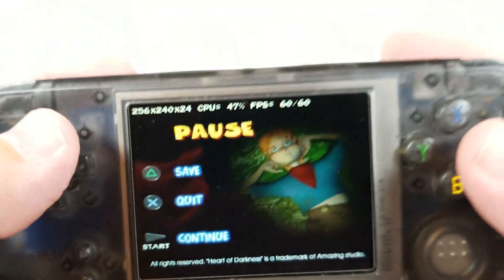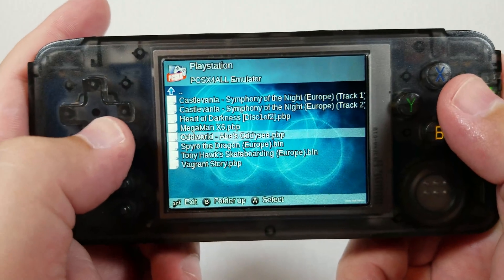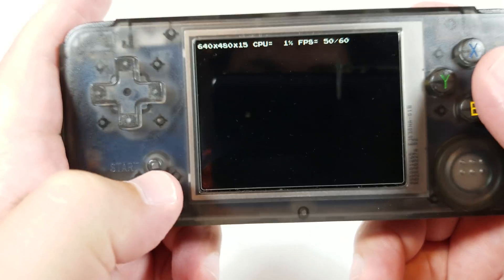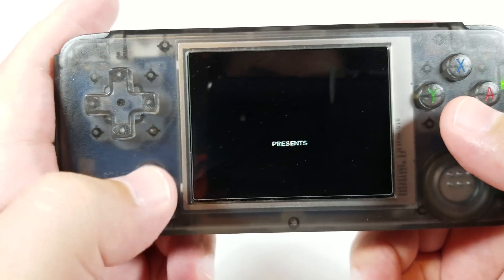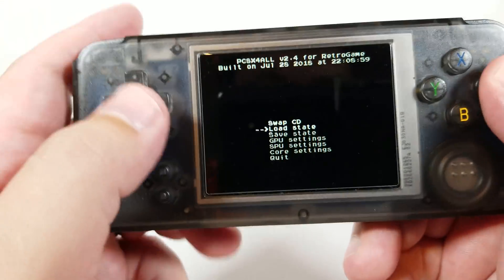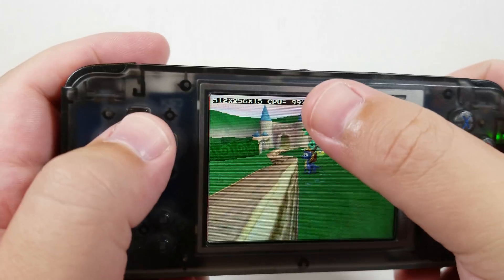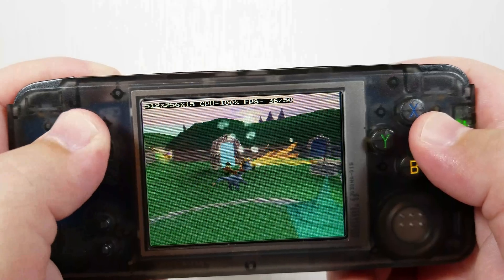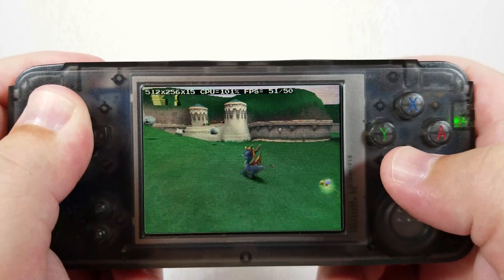All right, that's enough — let's go ahead and quit out of that. We'll go ahead and run Spyro. This is the European version and it's in .bin format, which will allow us to load the save state that we need. So we'll go ahead — hold Select, and while holding Select press Start — and we'll go ahead and load this save state.